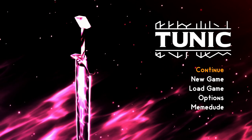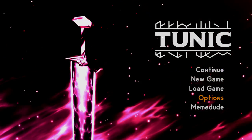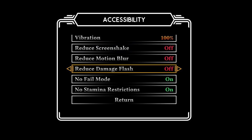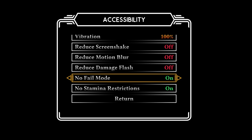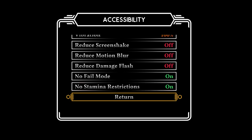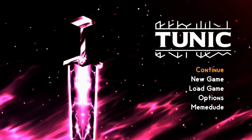There is a hint on page 38 of the in-game manual on how to do this. If you want to do this as easily as possible, go to the main menu and make sure you turn on no fail mode and no stamina restrictions. You'll basically be invincible at this point.